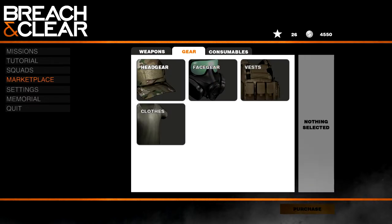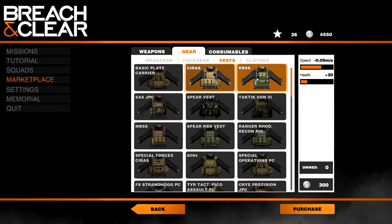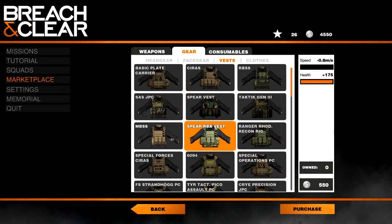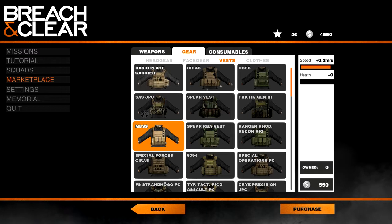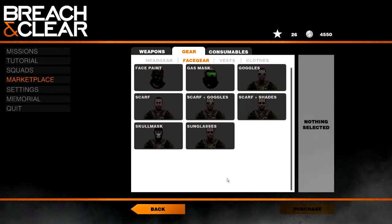Gear. Let's check out the vests. They all seem to be the same until you get to this point here. These top six seem to be the same though. I think we can get by with the face gear though — we have the skull mask. We don't need anything better than that. There's nothing better than that.